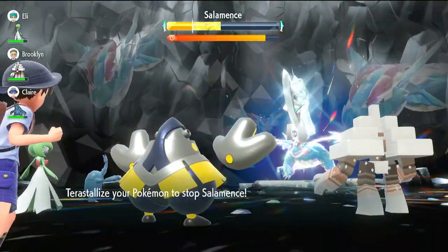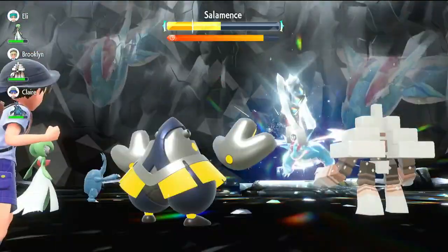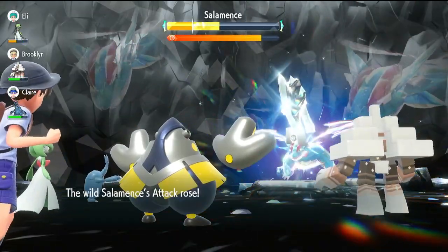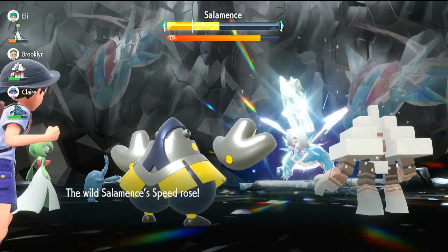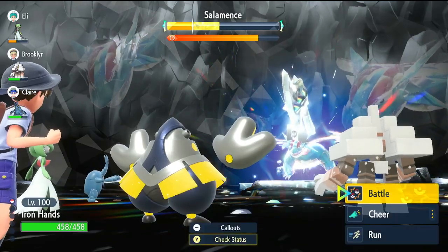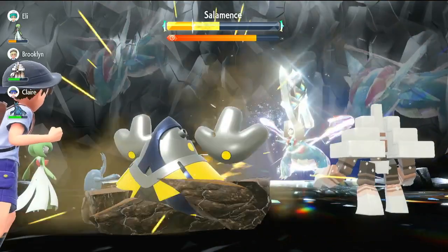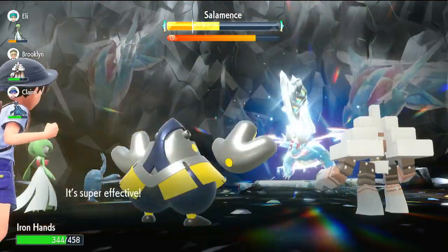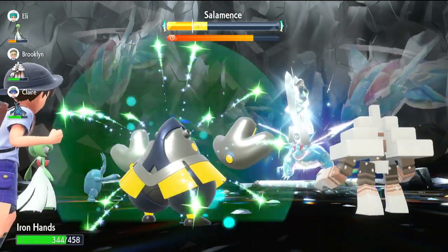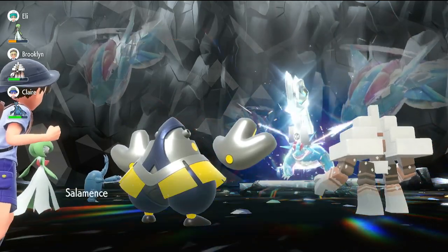If this Iron Hands was more optimal, I think it could have potentially one-shotted with Close Combat, but we'll do it this way too. The Salamence goes for Dragon Dance, but that's all fine — we have too much sustain at this point. The Dragon Breath actually goes to the guard. It's going for Earthquakes, which is mildly annoying, but since it's a five-star raid it's not really able to break anything, and we're able to just pop off and do all the damage.